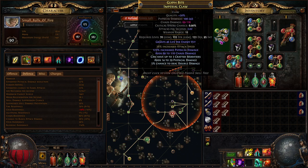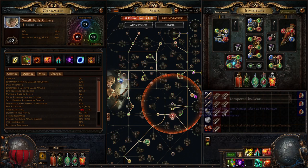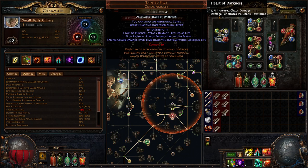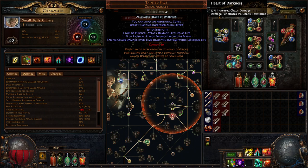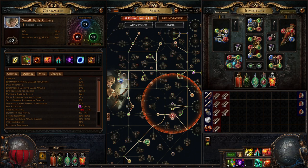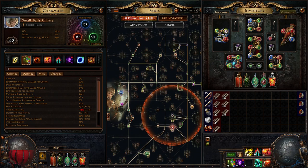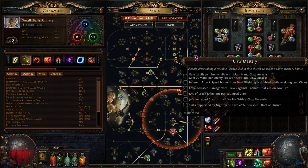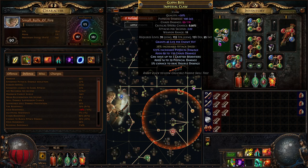With Everlasting Sacrifice procs we reach 84 fire and 85 chaos resistance. For life sustain, we have a claw with life gain on hit, but we also have life leech from the Tempered by War notable. While leeching, taking chaos damage over time heals us. With Divine Flesh, all elemental damage taken is mitigated because fire and chaos resistance are nearly equal. With leech, life gain on hit, the claw mastery granting 25 life per enemy hit with main-hand claw attacks, and the imperial claw implicit — the survivability and life sustain is outstanding.